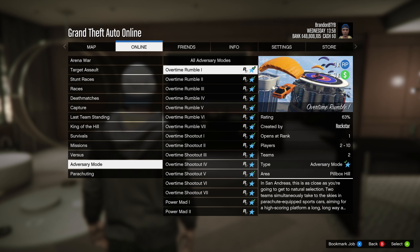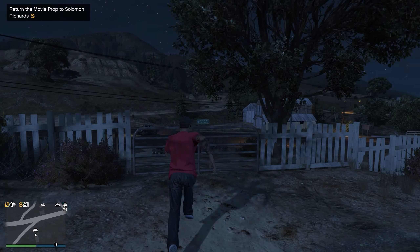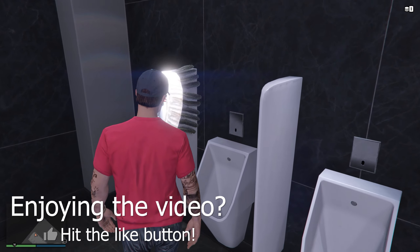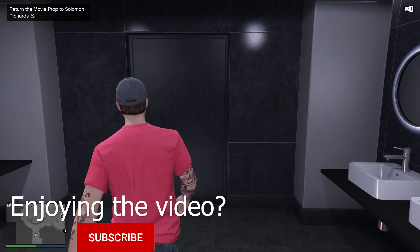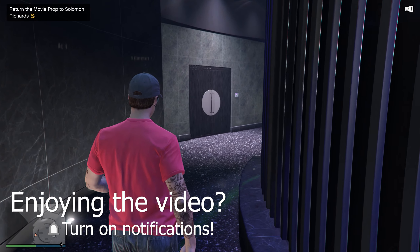In GTA Online, well, let's just say it isn't as exciting as hunting for rams. You can earn triple rewards in the Overtime Rumble Adversary Mode and King of the Hill, and double the usual payouts for air cargo sales. If you find all ten of the movie props stolen from Solomon Richards, you'll receive an extra $250,000 bonus — and if you've already completed this collectibles mission, you'll get the same bonus within the next week.